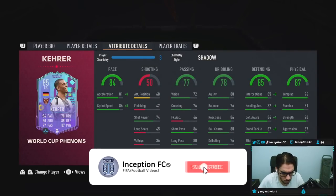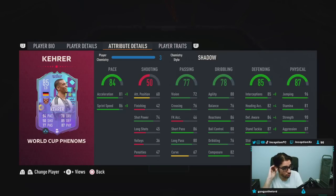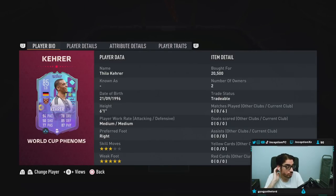Hey guys, what's going on? Inception here and welcome to another video. Ladies and gentlemen, today we have the new CARE card to review. We're taking a look at a card who is 6'1", medium-medium work rates, right-footed, 3-star skills with a 5-star weak foot.